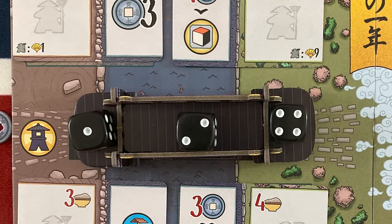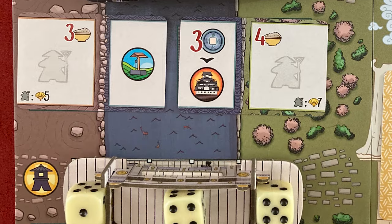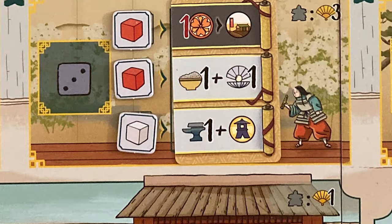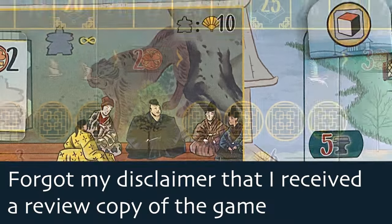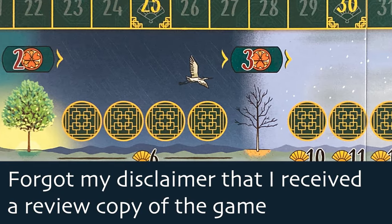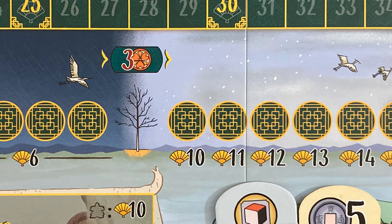Hey everybody, this is Mike with the One Stop Co-op Shop, and today I'm looking at the White Castle, which is a competitive dice placement Euro, but I'll be playing through the solo mode that comes in the game. At the end of the playthrough, I'll have a review on the mechanics overall.